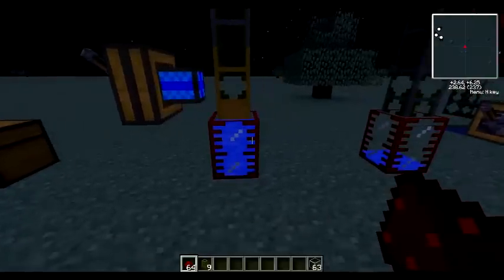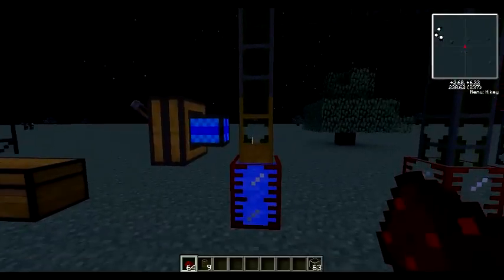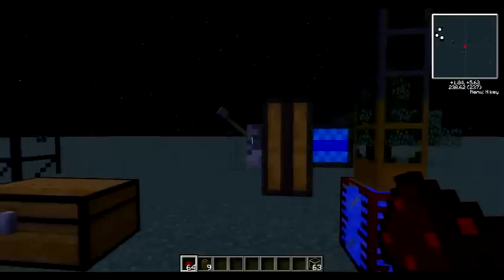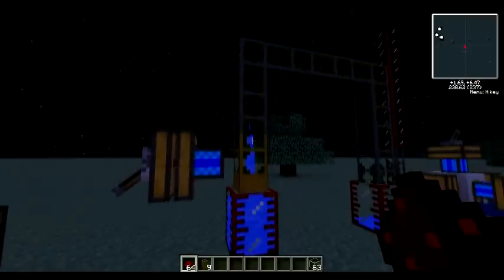Here we have it hooked up to two water tanks. This is a wooden waterproof pipe connected to cobblestone waterproof pipes. If we turn this on, we can watch it suck the water out, as you can see.